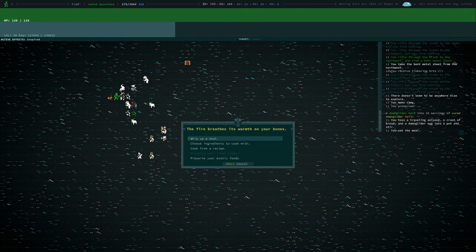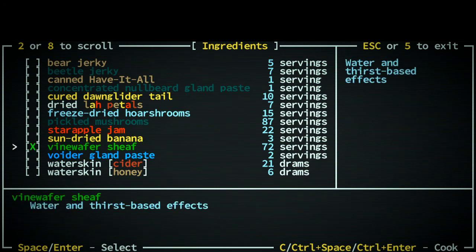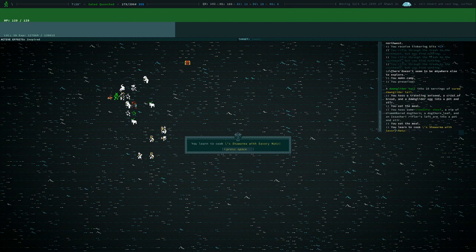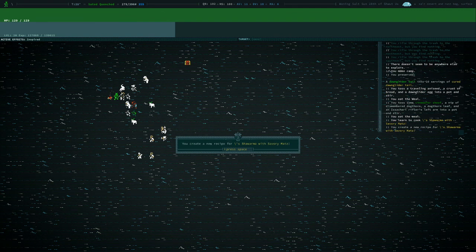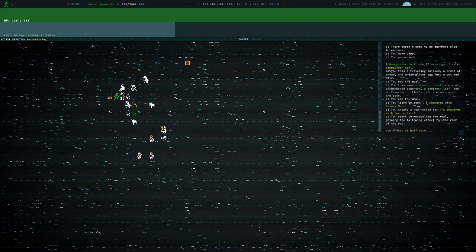I should use some more vine wafer sheaf so that we thirst it half — saves us some money. You learned to cook shawarma with savory mats. That was a bad recipe that I just wasted. That's my bad. Okay guys, if you're enjoying the series — and I hope you are, because this is shaping up to be an interesting series — go ahead and hit the like button. And if you're new to my channel, consider subscribing and I'll see you guys next time. Take it easy.